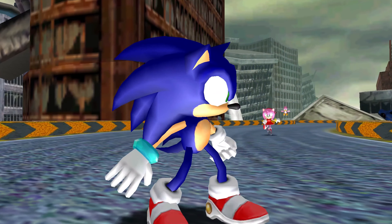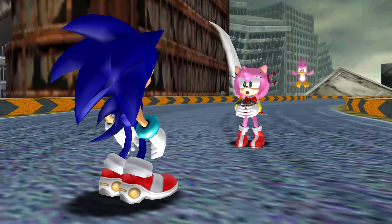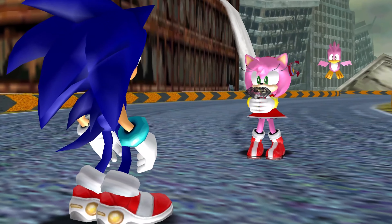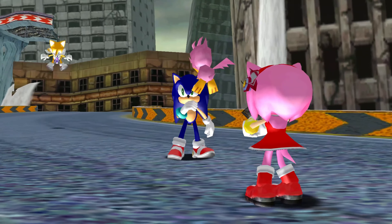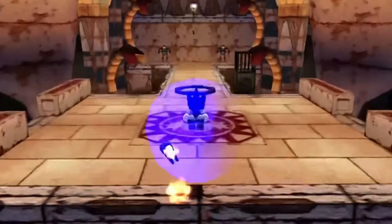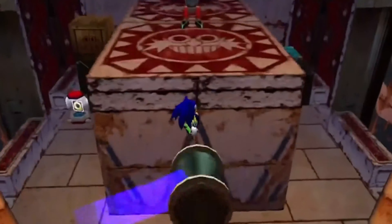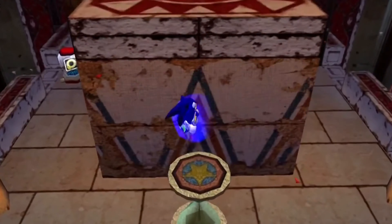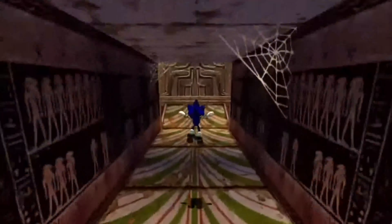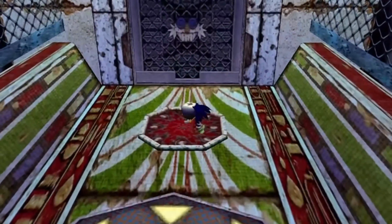We wouldn't see much of Gamma after his destruction, though the pink Flicky is included in the final chapter of Sonic Adventure, hanging alongside Amy before Sonic transforms into Super Sonic to take down Chaos. In Sonic Adventure 2, we would see new robots known as E-1000s that are more or less based on Gamma's model, but they are definitely less intelligent and are pretty simple enemies to take down. I imagine Eggman just built these in Gamma's likeness because he liked Gamma so much.